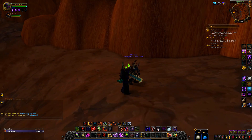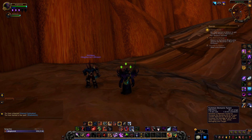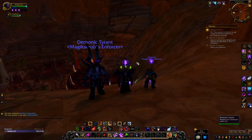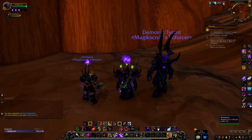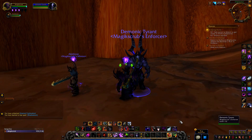Last but not least, we've got our Demonology spec. We summon our Demonic Tyrant — there he is. You get buffs above your head, above all your imps and your demons and yourself, and a purpley swirl around your body to make it a clear indication that they are being enhanced by your Demonic Tyrant.